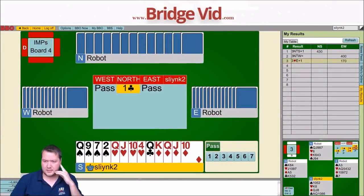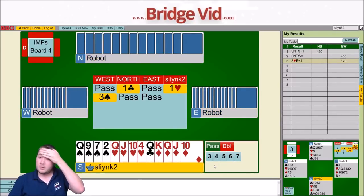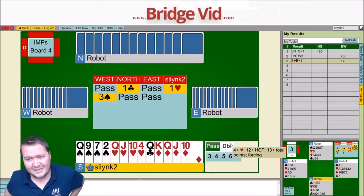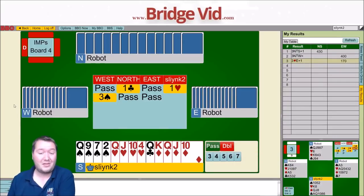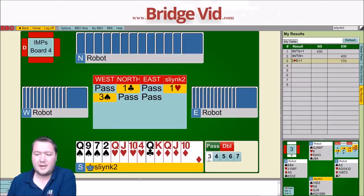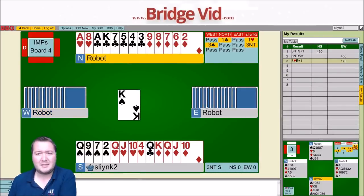So here we've got 6-7, 13 points. Partner opened a club. I'll just bid a heart. I don't know if double is takeout or penalties here. West is a passed hand that just came back in with 3 spades, and my partner passed this. I'm going to try 3 no-trumps because I don't know what double is, and I suspect West might have hearts as well.